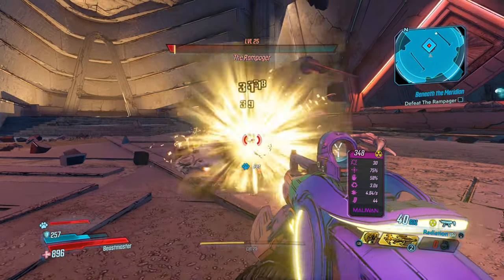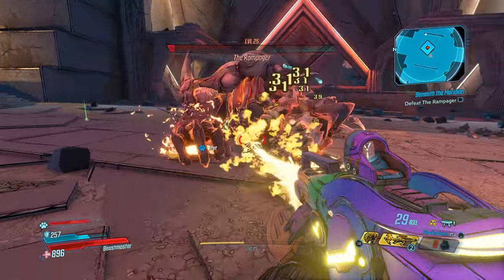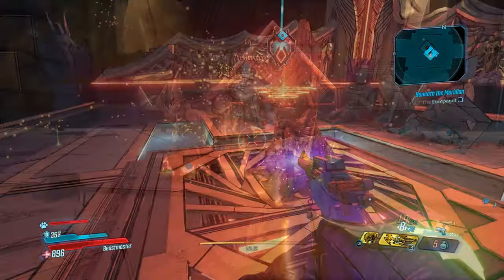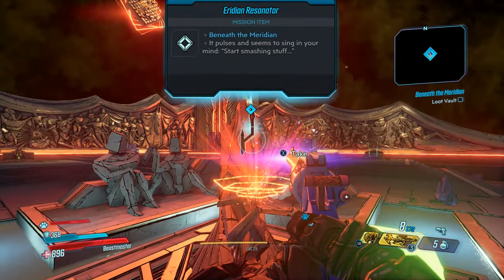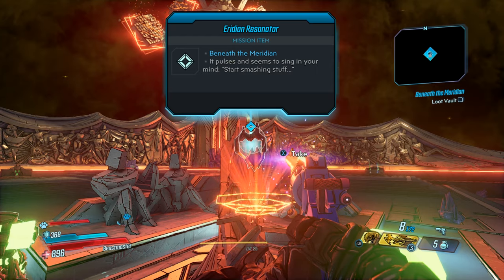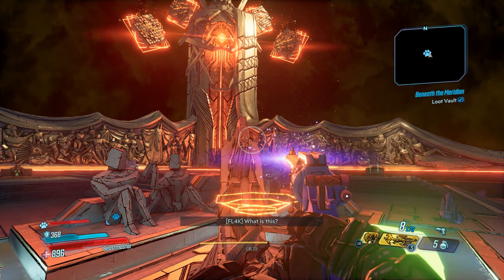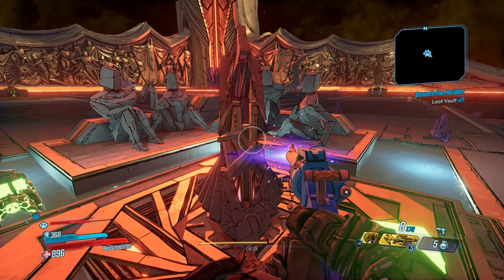The first thing you need to do is get about halfway through the game and you'll meet this vault boss called the Rampager. You need to kill him and then access the vault behind him. When you go in there, you'll be able to pick up this Iridium Resonator off a pedestal — it goes onto your arm permanently, and you'll be able to go around in melee and smash the crystals to pick up the Iridium.